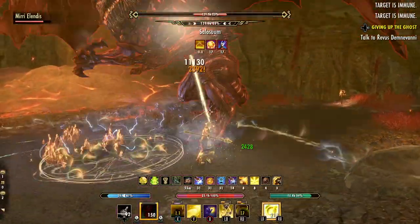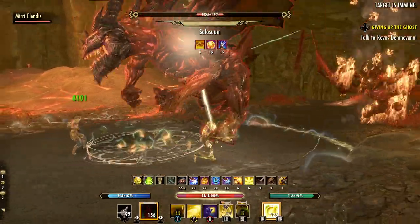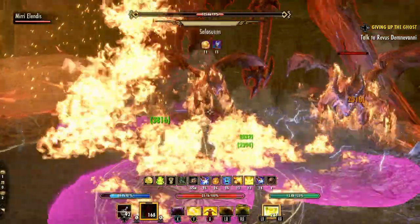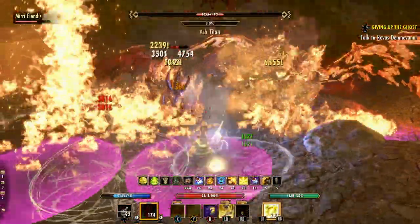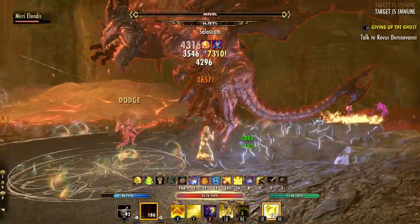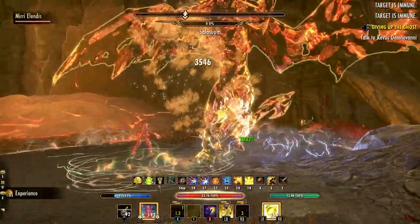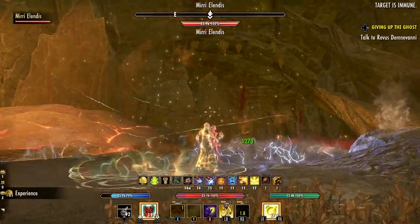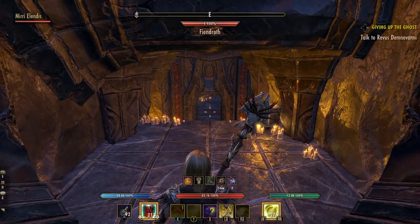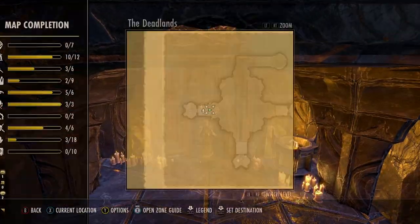This fight can definitely be challenging for lower-level players who aren't prepared. I would recommend passive healing and healing over time. If you have a companion for the Blackwood chapter, think about giving them extra heals — companions actually have really strong heal-over-time abilities, so if you have that running it shouldn't be a problem for you.